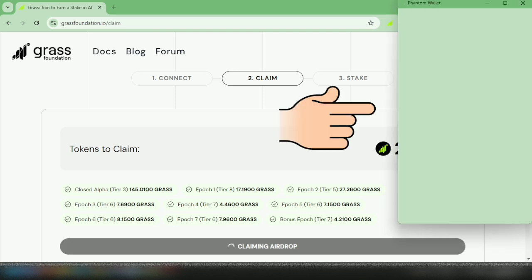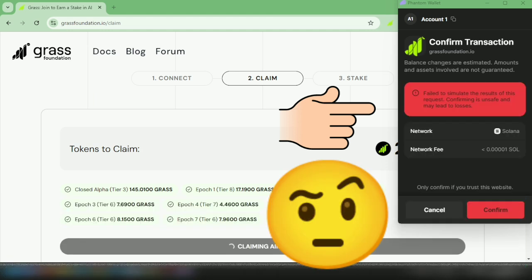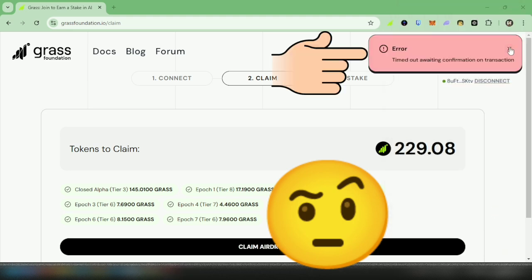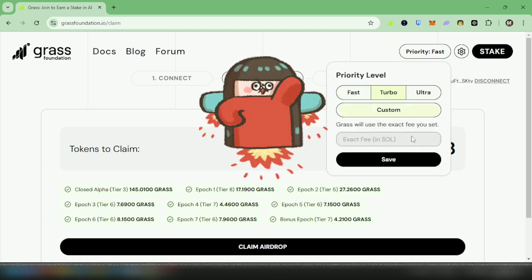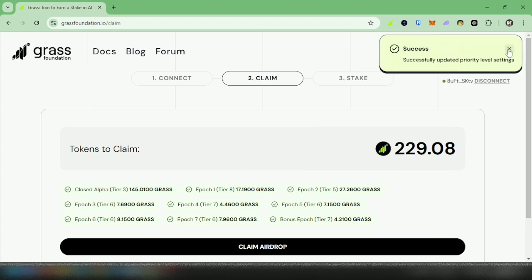Your wallet will pop up. Just make sure you have some SOL in your wallet — maybe one to two dollars worth of SOL would suffice. You might get a failed notification; I tried to confirm it but got a timeout error. What I did next was click the priority tab and chose Turbo. If you want to go Ultra, it's up to you. Changing the priority settings will require a higher fee for claiming the tokens.